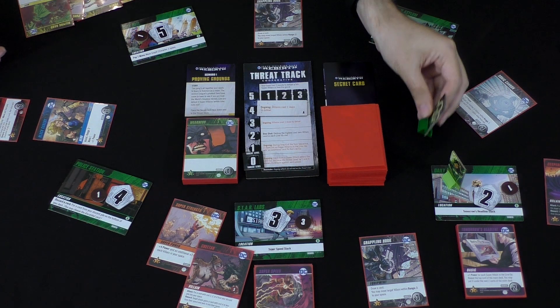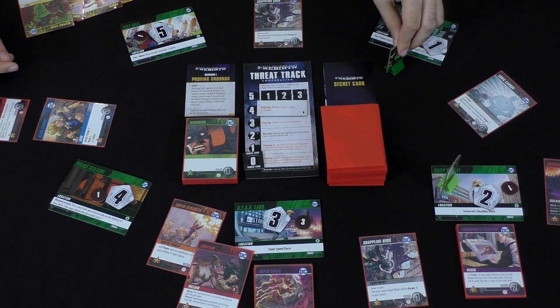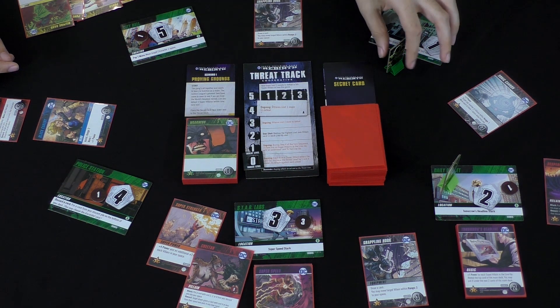The assist keyword is also a thing that makes a comeback here, and it's very important because, again, it's cooperative. A lot of cards have the assist keyword so you can play them outside of your own turn. Many of them have range, so in this one there's a much bigger focus on actually being in the same space as someone you're playing with, or at least a couple spaces away, or knowing that you have enough movement to be able to reach them in time.